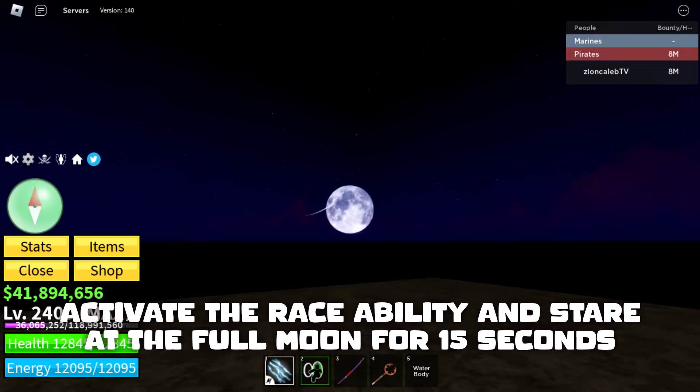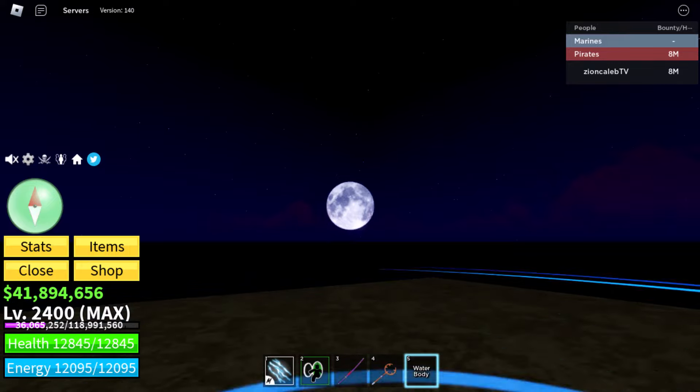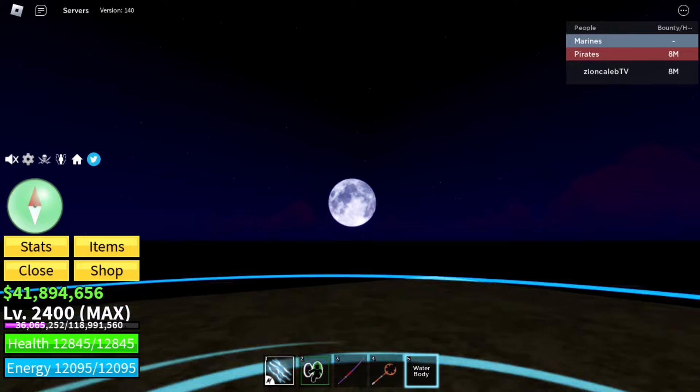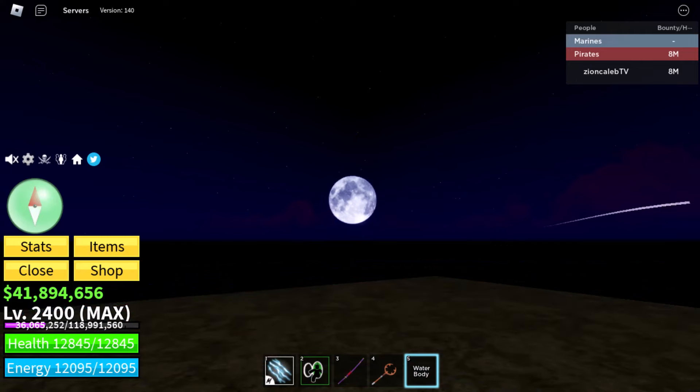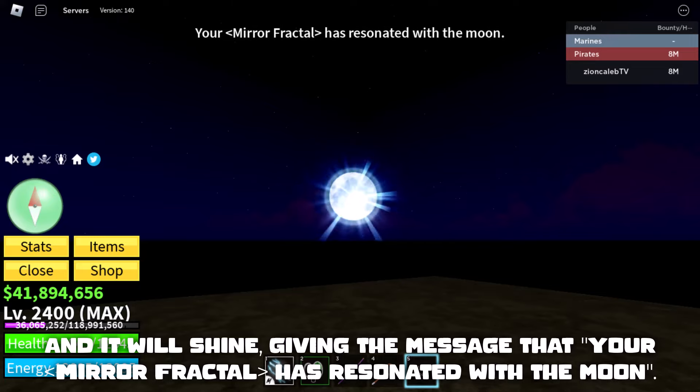Activate the race ability and stare at the full moon for 15 seconds. And it will shine, giving the message that your mirror fractal has resonated with the moon.